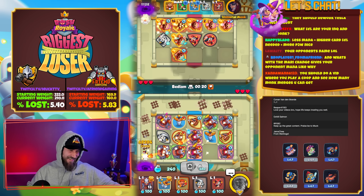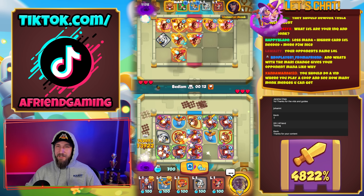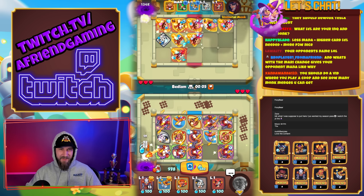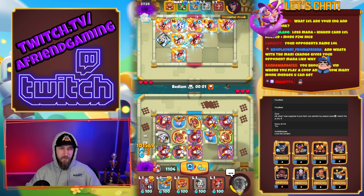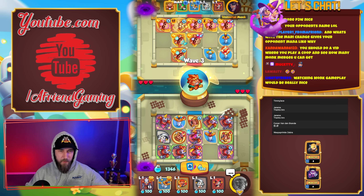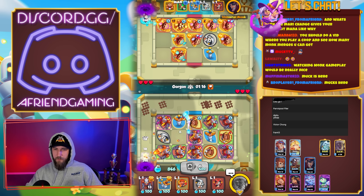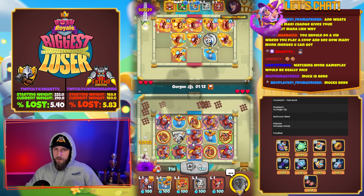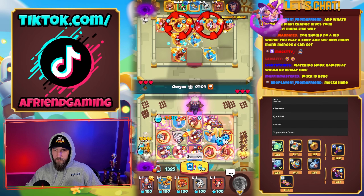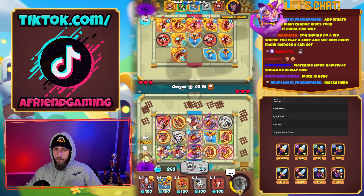The opponent's name is Immortal Monk. I almost said 'is that Muck' but he doesn't have maxed out everything. What's the Mari change — does it give your opponent mana? There's just way too much going on in our board; I need to get rid of a lot right now and get our robot levels up.